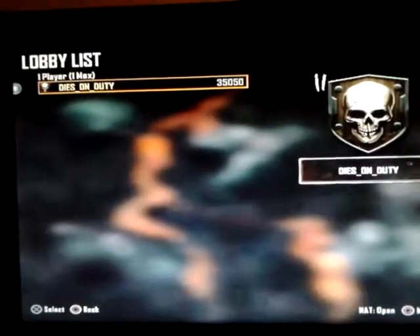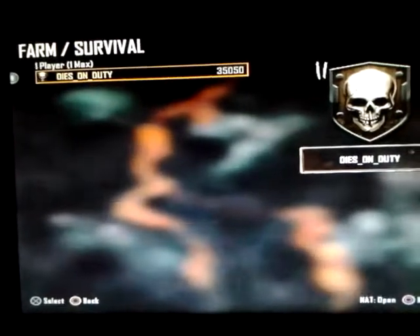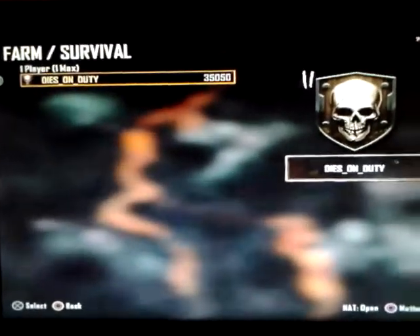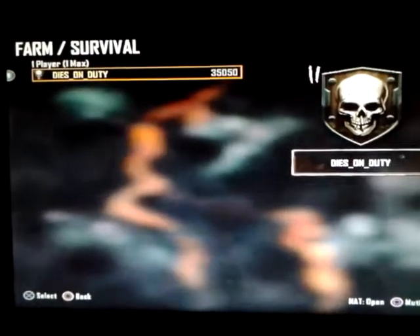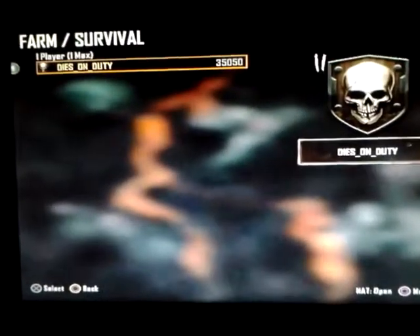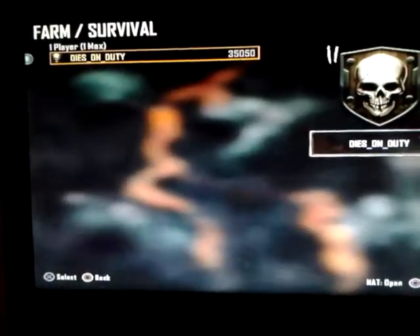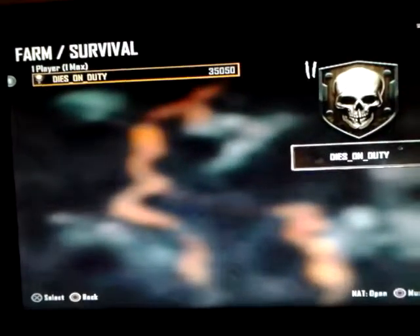I kill a crap load of zombies and I get a crap load of headshots. I do the mystery box challenge. Well, it wasn't exactly a challenge because the mystery box is always in the same place. Only use weapons from the mystery box because they are always good besides the Olympia and the MP5.